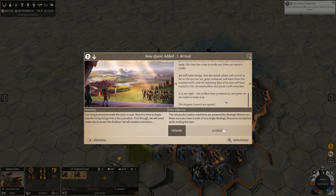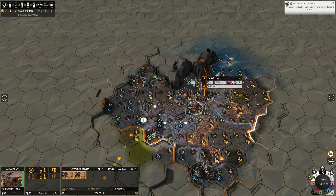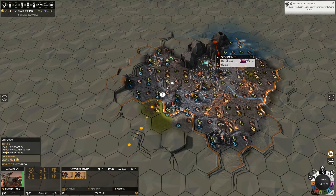The volcano formation machines are powered by strategic resources. Make sure you have five units of any single strategic resource stockpiled while ending the turn. Just five — well, that'll be easy. Let's explore; we want to work on getting a new one.